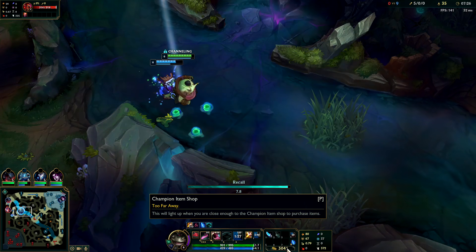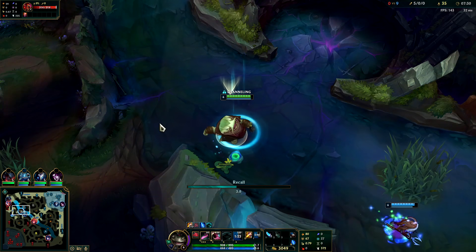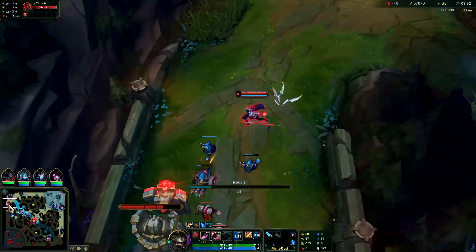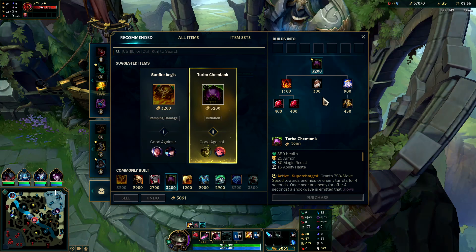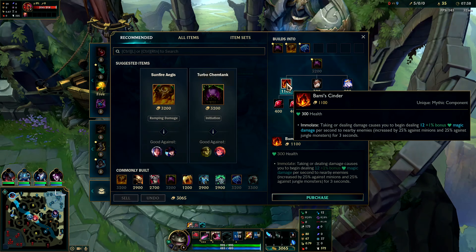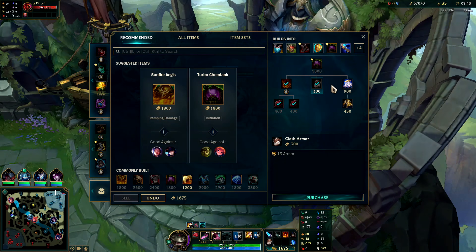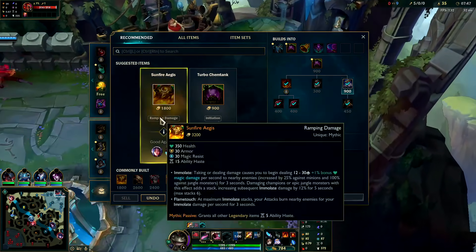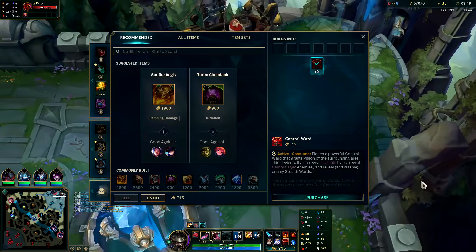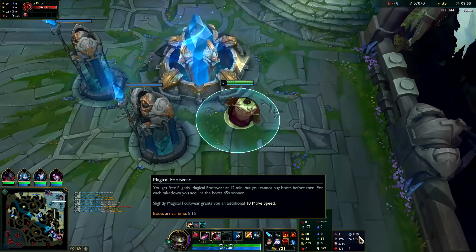Very rarely do you want this much gold - it's only because we've had constant opportunities which you're definitely not going to get every game. But if you do get them, might as well take advantage of it. On your first back, if possible, get Bami's Cinder. Then if you have more gold, keep building more Turbo Chemtank - preferably getting cloth armor first. We'll leave base with a control ward and get free boots at 815.